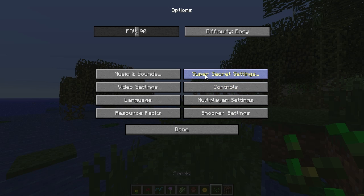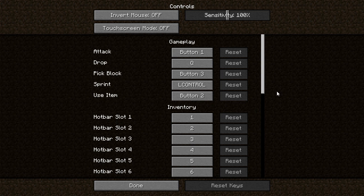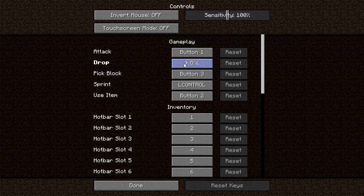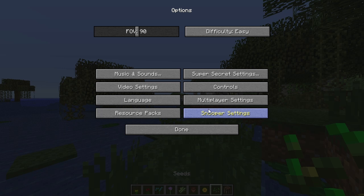Controls have been improved - you can now keybind absolutely everything, and even better you can keybind to extra buttons on your mouse. So if you have extra mouse buttons it now supports those, which it couldn't do before. There's also mouse sensitivity, invert mouse, and it actually supports touchscreen now as well, which is pretty cool.